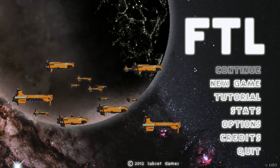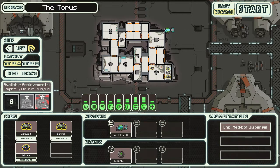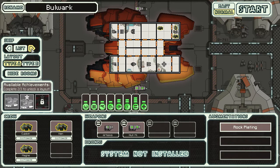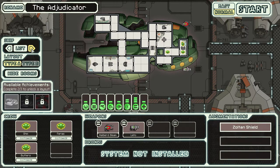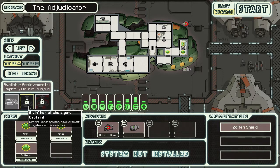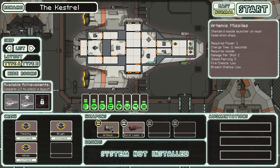Welcome to yet another attempt at Tarrant Plays FTL, our little spacefaring roguelike as we go and try to save the galaxy. We've got our ships here — what do we have unlocked? Stealth ship, Engi, Federation ship, Rock, the Sorum. Let's stick with the Kestrel.